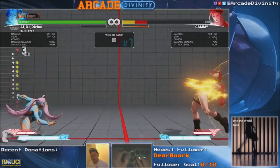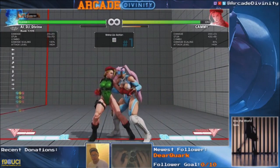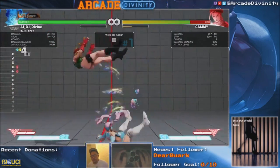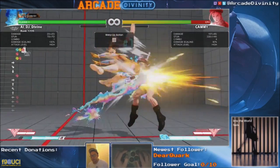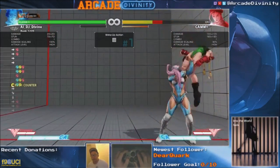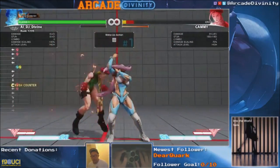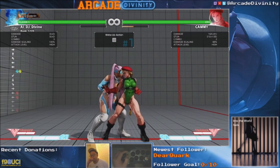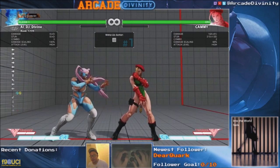Forward medium kick is better because of combo potential. You can also do everyone's favorite option. On EX shooting peach juggle it can sometimes miss because the height is different, but off of a grounded BnB it's very reliable on crush counter. You want to make sure they're as low as possible when you do this meaty — forward fierce definitely works too.